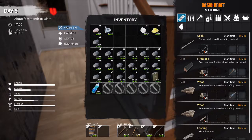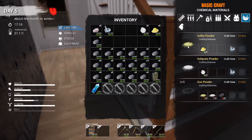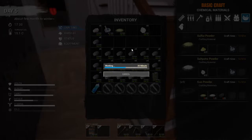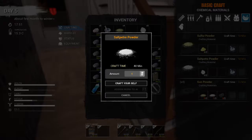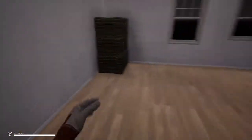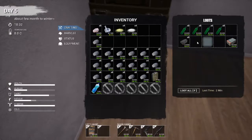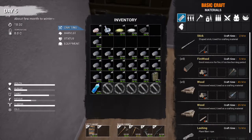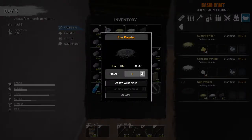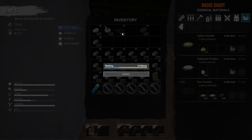I'm going to take this and go to the mortar and pestle icon over here, and then I'm going to make the sulfur powder. I'm going to do the same thing with the saltpeter. Now I'm going to find a box that has my charcoal in it. Then you come down here to the charcoal, and that's how you make gunpowder.